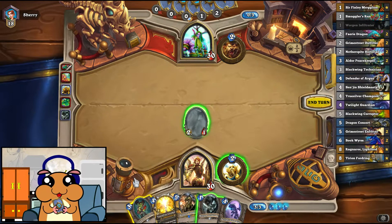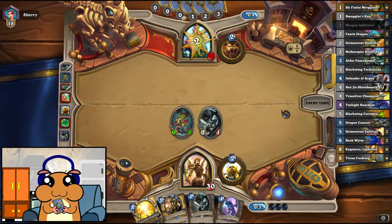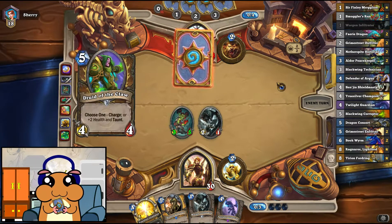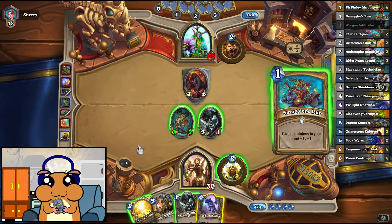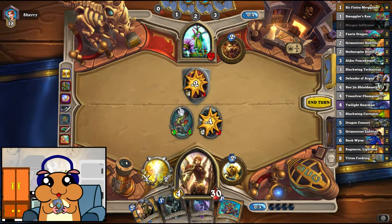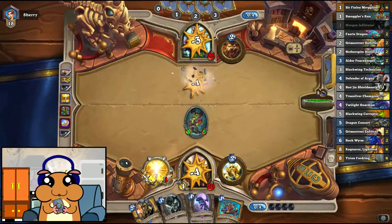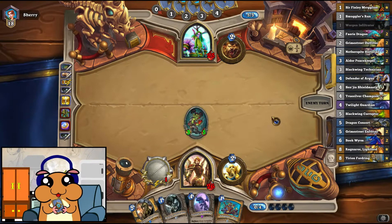If he actually Hero Powers instead of playing anything useful, it's gonna be better for us. That's good — because now we get to do this and hit his face. Nice to see the Smuggler's Run. If we draw another Dragon, or another minion at least, it's gonna be awesome.